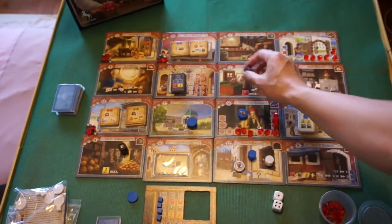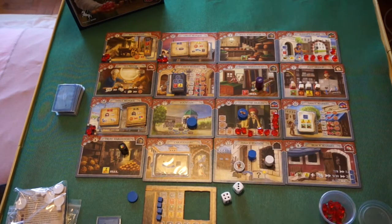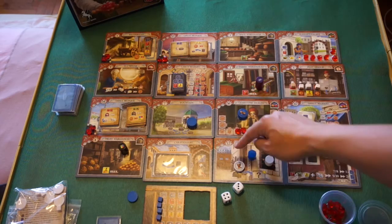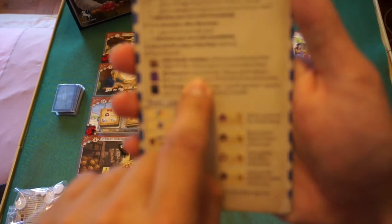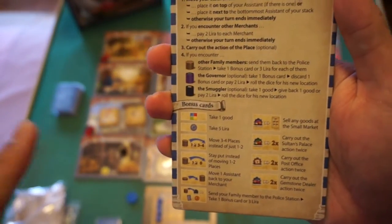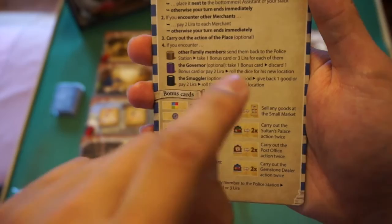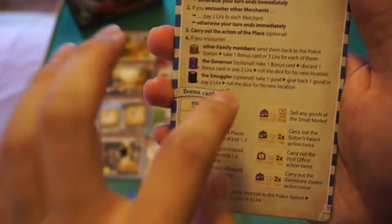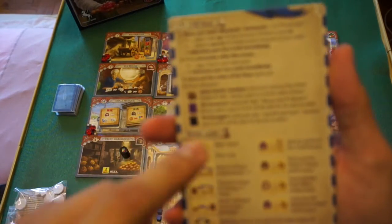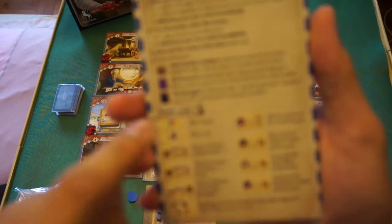There is also a governor piece — a longer purple cylinder. At the beginning of the game, its location is randomly determined based on a dice roll and numbers indicated on the tiles. The governor optionally gives you one bonus card; you need to discard one card to keep the new one, or you can pay 2 lira. Then you roll dice and the governor moves to a new location. There's also a smuggler — a black cylinder — which gives you one good, but you must either return one good or pay 2 lira, then roll dice to move the smuggler to a new location.